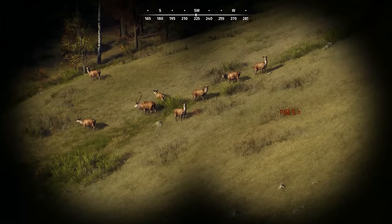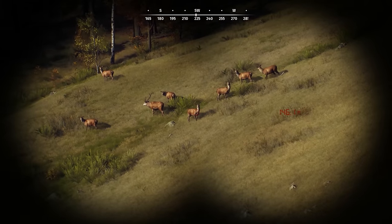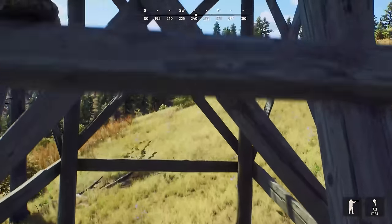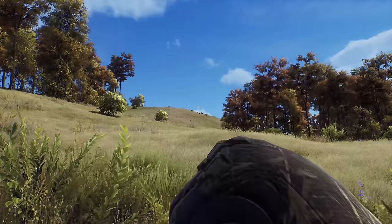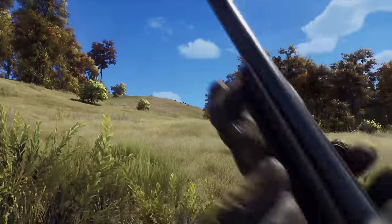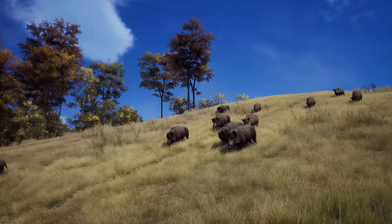Successful hunters must use all of their abilities and senses. You can play the waiting game — hunker down, stay silent, and listen out for sounds of life. Use hunting stands to watch out for animals as they come to feed, water, or simply break cover. Callers can lure your target closer, but be careful — if the game catches wind of your scent, they'll be alerted to your presence and may move away.